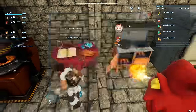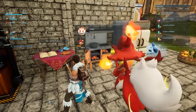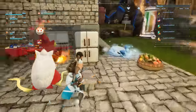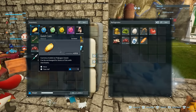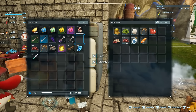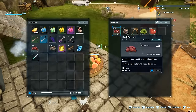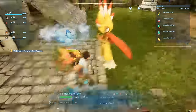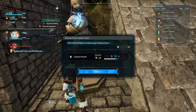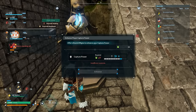This is my Pal Gear workbench. Here we have the electric kitchen - look how long it takes to make those cakes even with a kindling level two pal. Then we have my fridge, and my feed box which is where the pals take down all the berries, lettuce, wheat, and tomatoes - they can eat it whenever they want. We have my Statue of Power right there, which I can actually use now because I've collected quite a few fragments around the map and completely forgot about them.